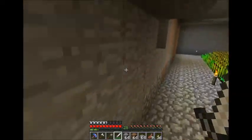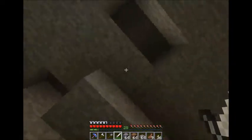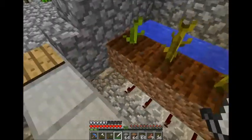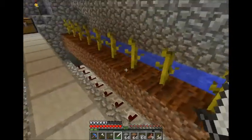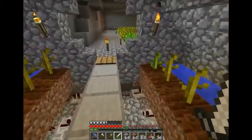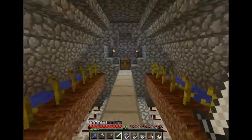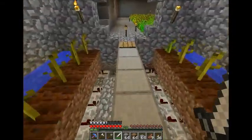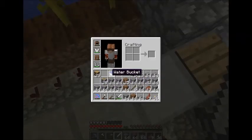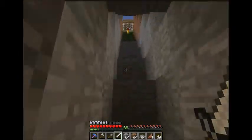Hello everybody, welcome back to another episode of TJ's Let's Play — that's the name for now until we think of something clever. So in the last episode we built this piston melon farm that I didn't have high hopes for. Figured it wouldn't work, and it didn't work. Pushing them sideways doesn't pop off the melons or pumpkins, so I redid the redstone wiring for it, so it all works fine. Now I just need to get slimes to make sticky pistons — gotta wait until we find a slime chunk for that.